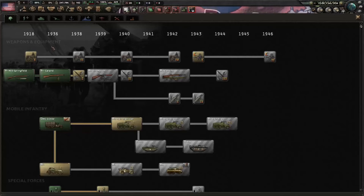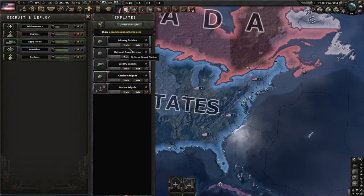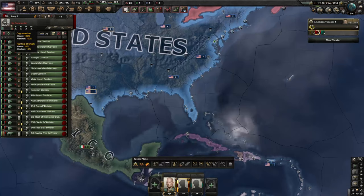Tip number two: focus on your army. The army is the backbone of your nation in Hearts of Iron 4, and pretty much everything else you do is geared toward making it more and more effective. Make sure you research technologies to improve their stats, update their designs as you get more XP and equipment, and assign your strongest generals to lead them. At the end of the day, your army is what's going to win or lose you battles and by extension your wars.